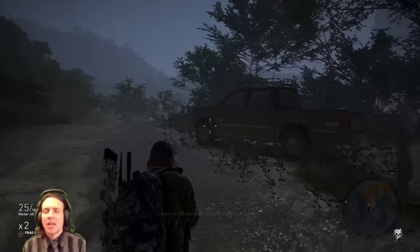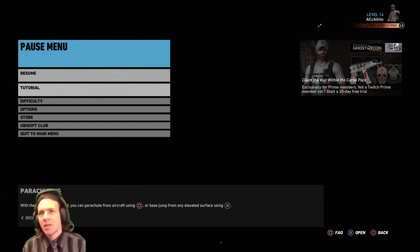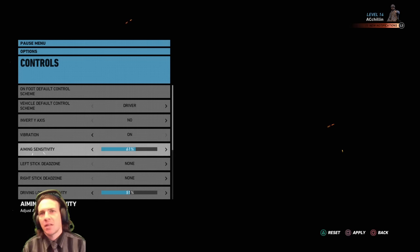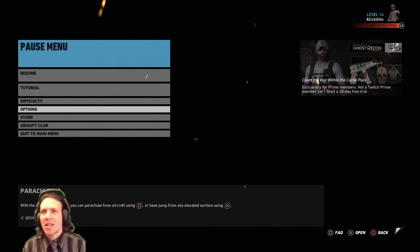Back in your main screen, I changed the sensitivity — that's the options button. Go down to options, then controls, and you can change sensitivity any way you like, because I feel that it is very, very low in the very beginning, but that's okay.